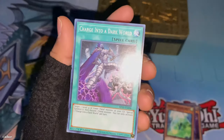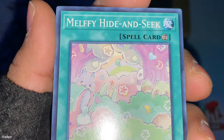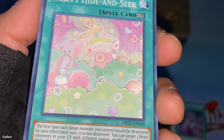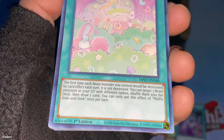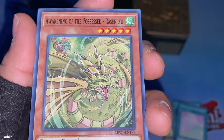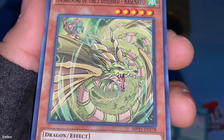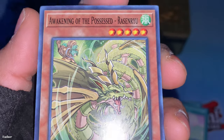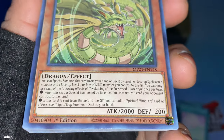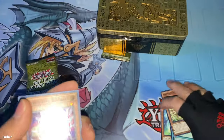Then there's Melphie Hide and Seek — it's like little animal plushes hiding, a continuous spell card. Next is Awakening of the Possessed — these are some very cool cards, I like these a lot. It's basically the familiar-possessed archetype monsters. There's the wind one, it's a dragon effect, and there's a girl on it. Alright, so this is where the holographics start.